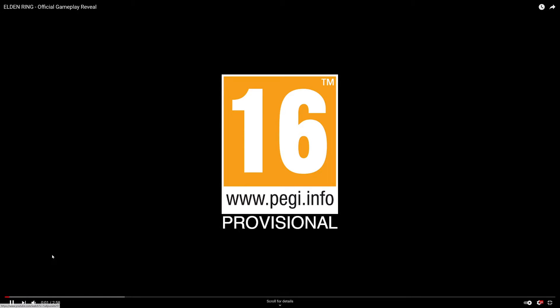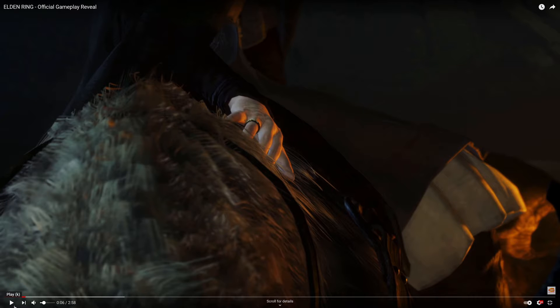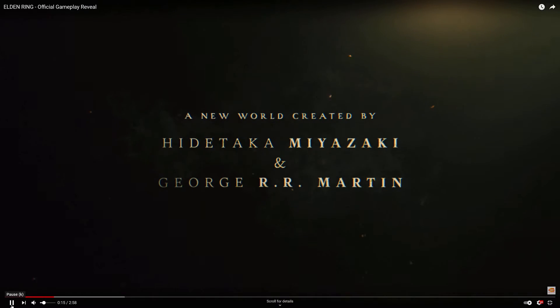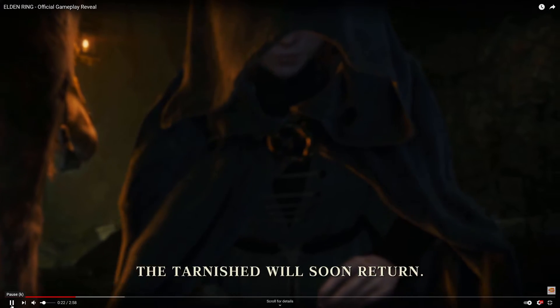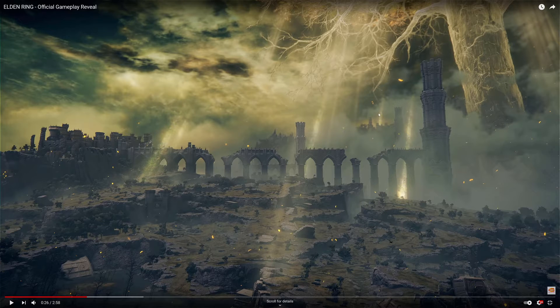We have this character here on a horse — she has some kind of ring on. From Software and Bandai Namco Entertainment present a new world created by Hidetaka Miyazaki and George R.R. Martin. There's that same character again: 'The tarnished will soon return.' Here's a pretty good shot of what looks like the overworld map — it's far more open than any of the Dark Souls games, with a town, a castle, ramparts, and a giant tree of life coming out of the ground.